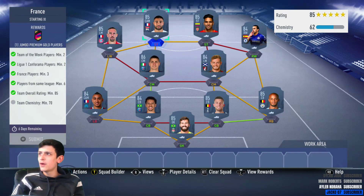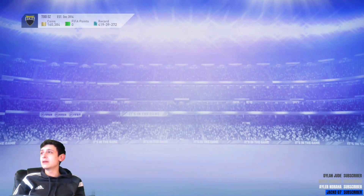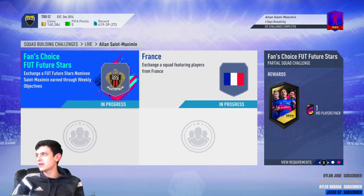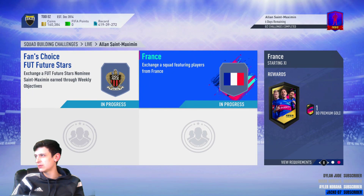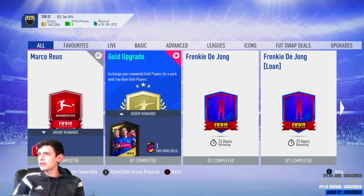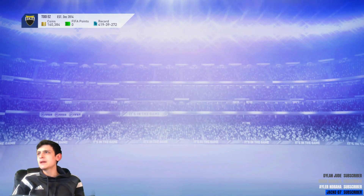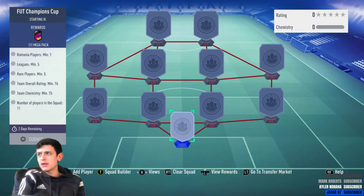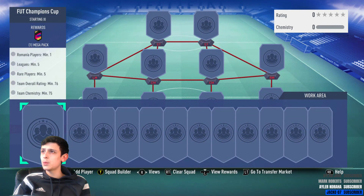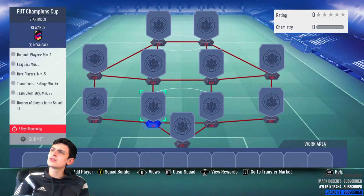So that's your cheapest method for the Saint-Maximin SBC. I think I might actually do him — he genuinely looks a good card even with that composure. In terms of pack rewards, you get a two-player pack and a jumbo premium gold pack — think that's a 25k pack. There's also a Fut Champions mega pack available. Let me know if you guys are doing him.